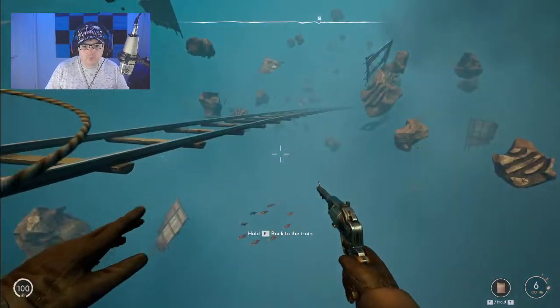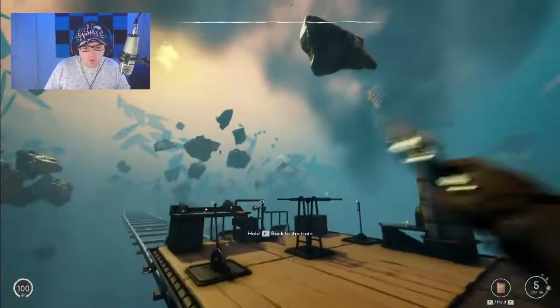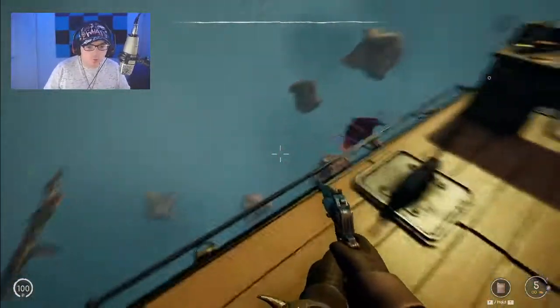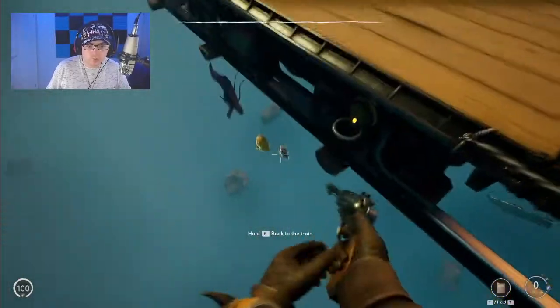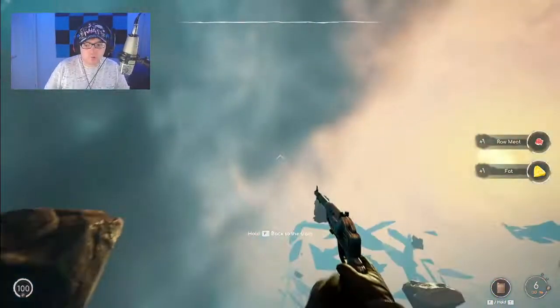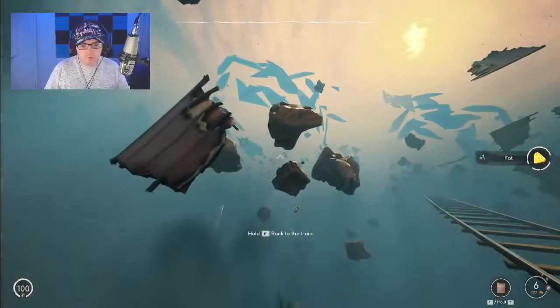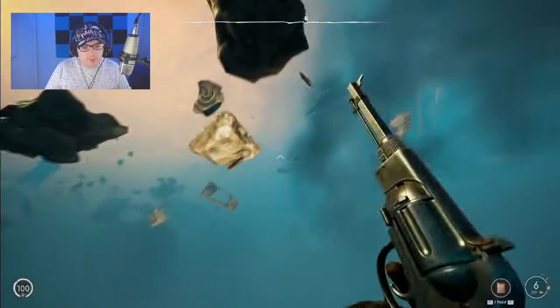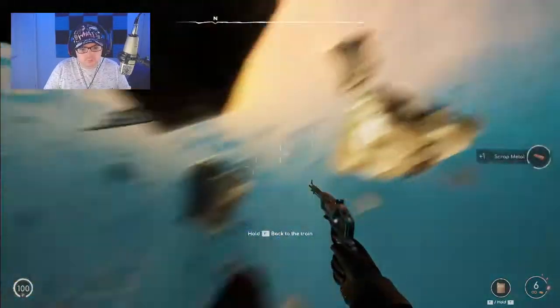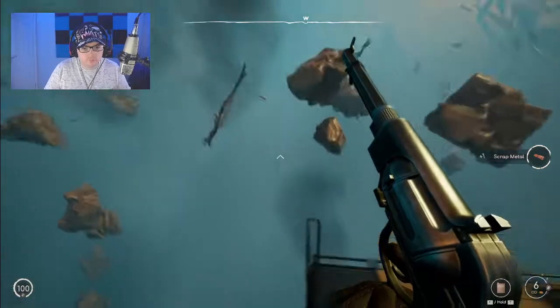Some of the stuff you need requires you to swim in the void — I think that's the best way to describe it. You can actually fly and glide around to collect your resources, bring them back and start building things. Because at the end of the day you are on a hand train cart, and the only option is to collect resources and upgrade your train to craft a massive, powerful train — and trust me, you can do that.